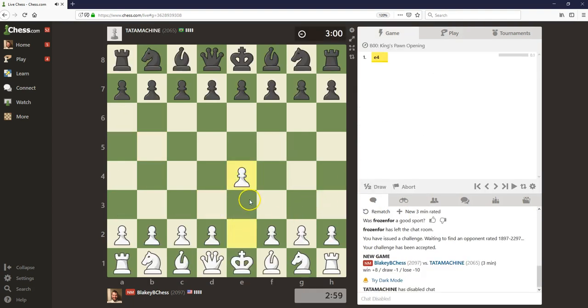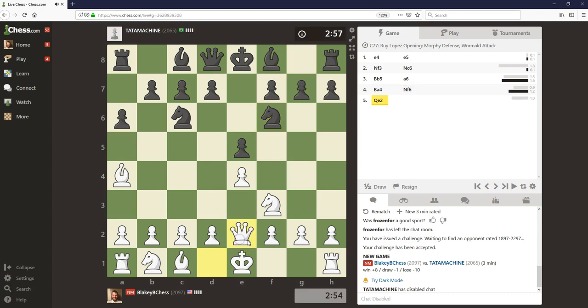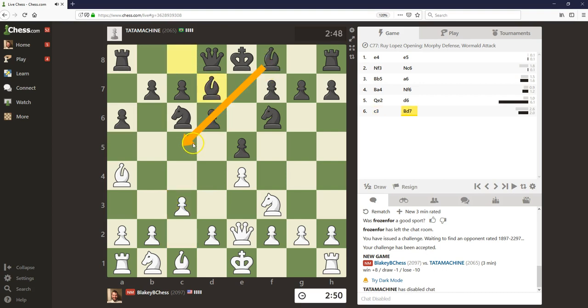Let's try to play a little faster this time. Got someone from Brazil, rated pretty close to us. We're going to get a Ruy Lopez. I've liked this queen e2 line — if you've read my blogs, you've seen that I've analyzed a game with this where white can even castle long in some lines, which of course is really rare for a Ruy Lopez.